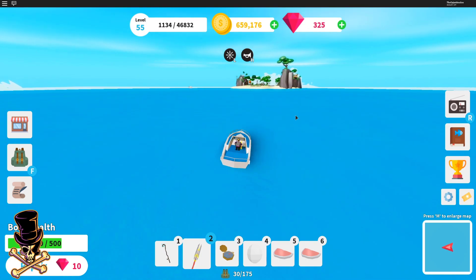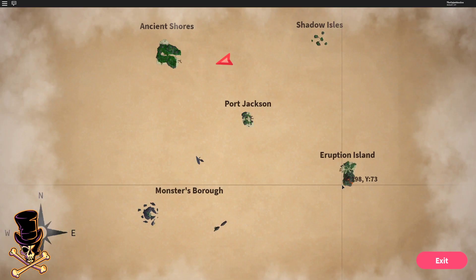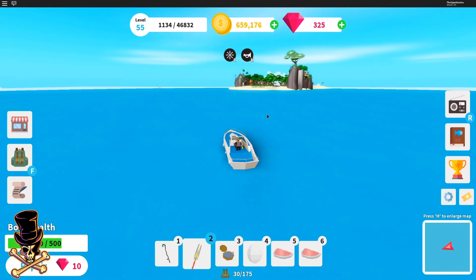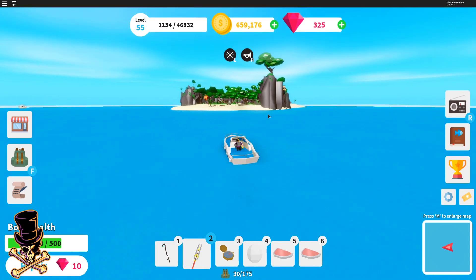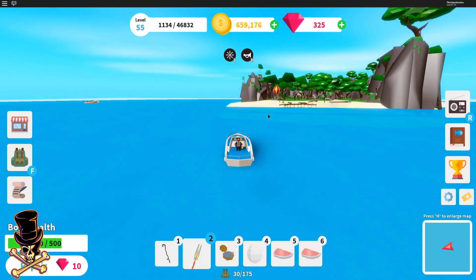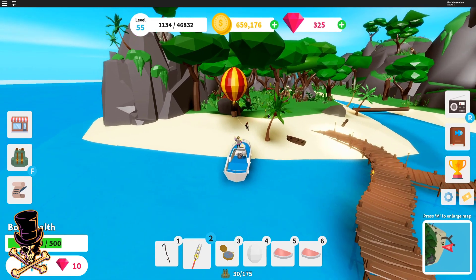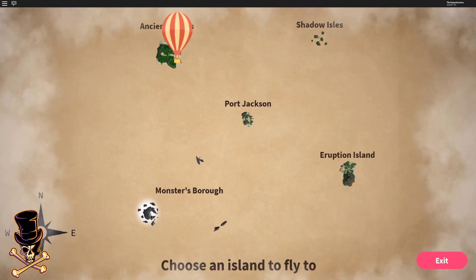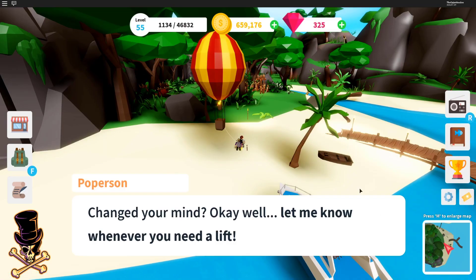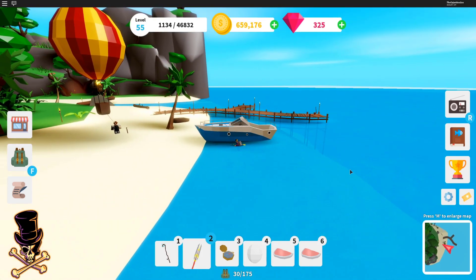We're pretty close to the island already. Let's check the map — okay, we're not close. Let's go to this island right here and try to balloon over there. Apparently you cannot fly over there, that's pretty lame. So I'm gonna drive over there — took me forever to finally get that whale key, man. Ridiculous.